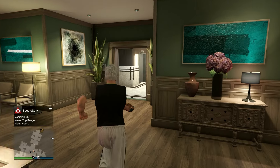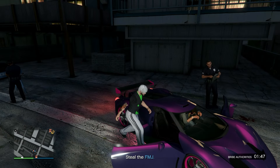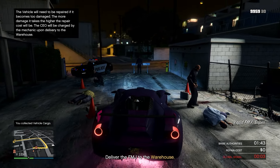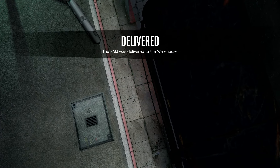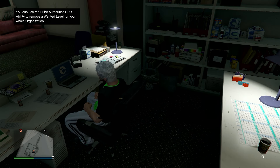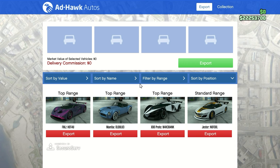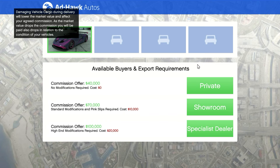Once you get the top range vehicle, go collect it — it takes about a minute or less. Once you have the vehicle, store it in your warehouse. From there, you can sell it for about 120 to 130 thousand. You can do this again and again with no time limit, and this method gives you a top range vehicle every single time.